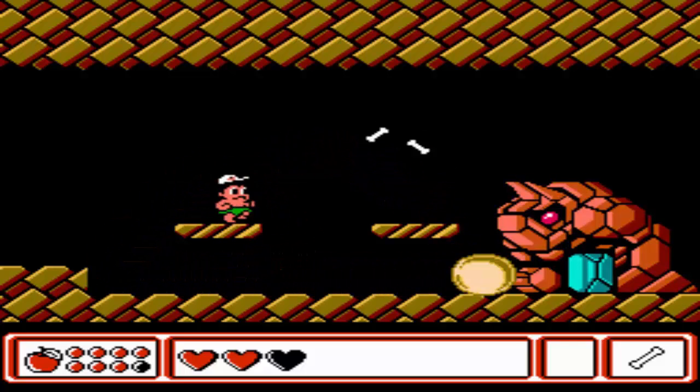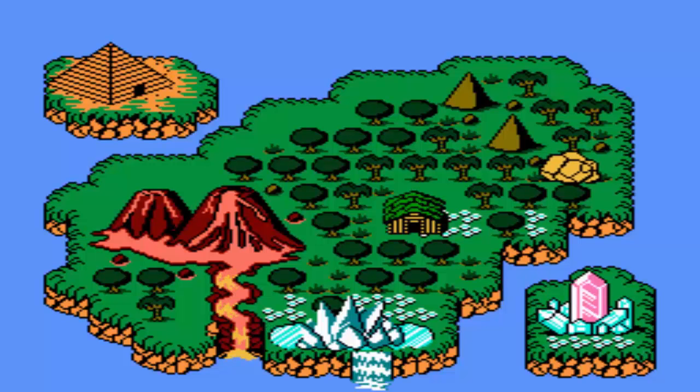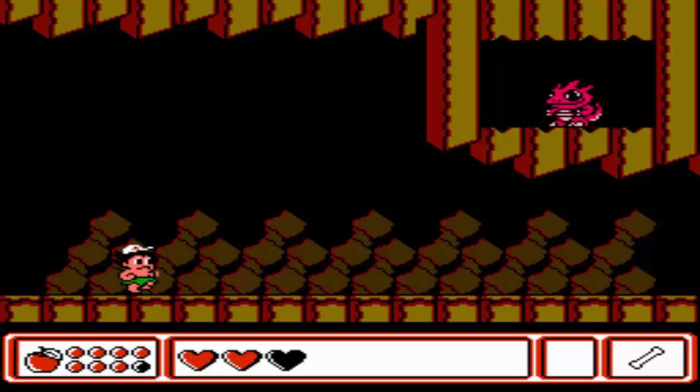Much like previous Adventure Island bosses, they turn red once they've taken enough damage — means they're about dead. It's good stuff! You give that peace sign, Mr. Higgins. Apparently we blew up a rock — that's cool.